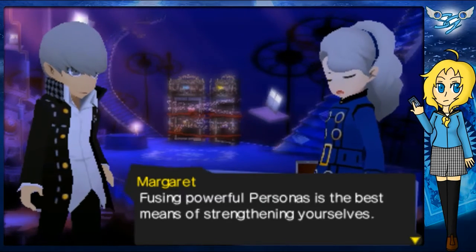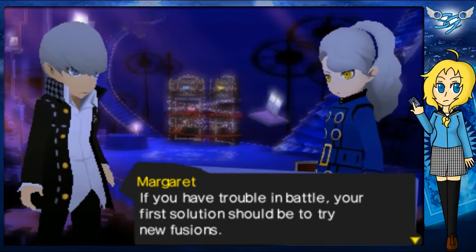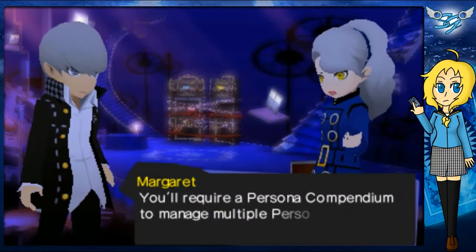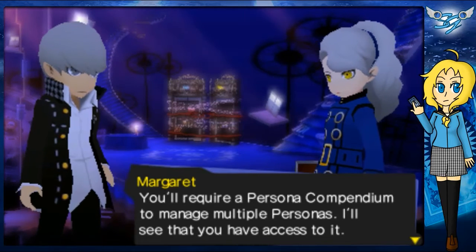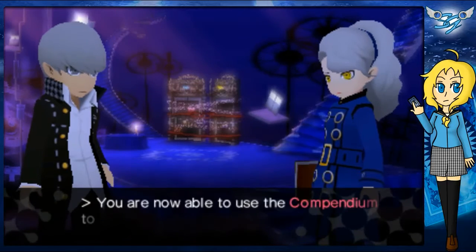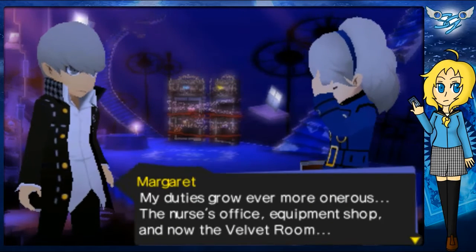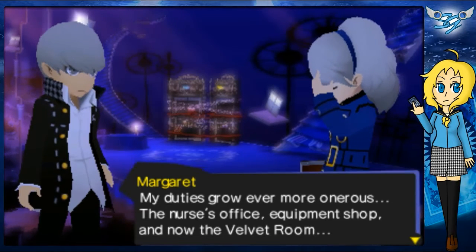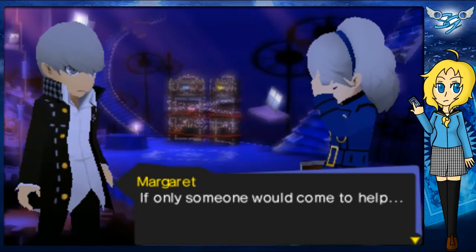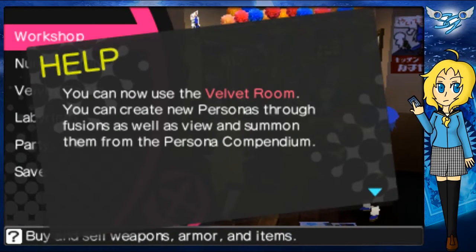Fusing powerful personas is the best means of strengthening yourselves — if you have trouble in battle, your first solution should be to try new fusions. Okay, so we have the dual spread. You'll require a persona compendium to manage multiple personas. I'll see that you have access to it — that's what that book is, isn't it? We got the compendium! My duties grow ever more onerous — the nurse's office, equipment shop, and now the Velvet Room. If only someone would come to help. I feel like that's a hint-hint, nudge-nudge moment. So now we can use the Velvet Room!